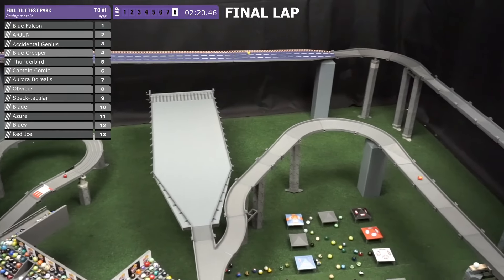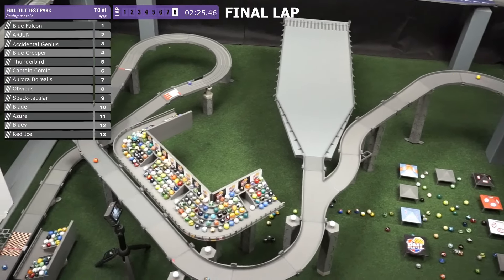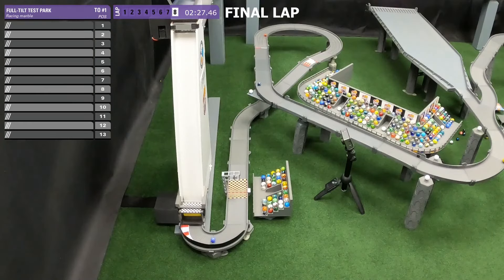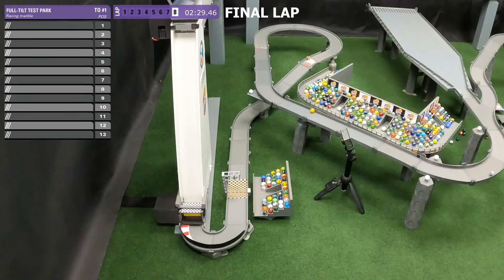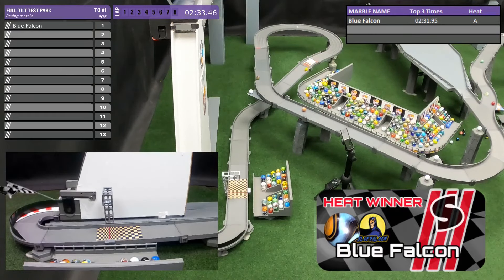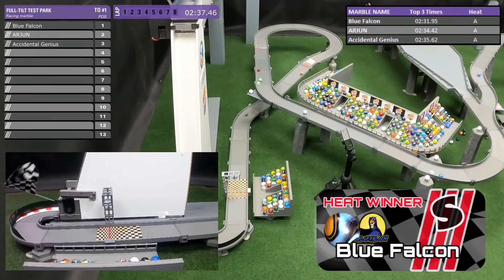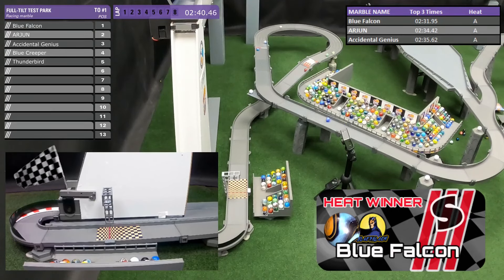Obviously not enough tryouts to be complacent too long. Blue Falcon with a huge lead as we head towards the final round at the Muller Corner. Lap eight, and it looks like Blue Falcon is going to put this one away. That's Arjun coming up right behind. Accidental Genius pulling in third. Things start pretty well for these two veterans.